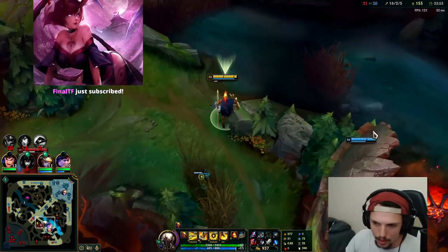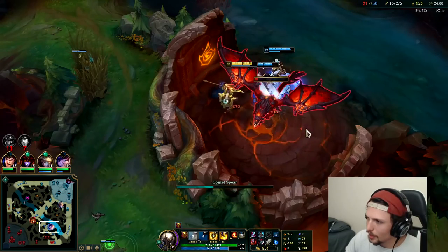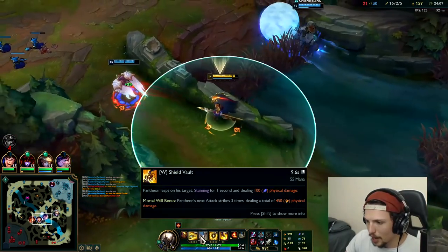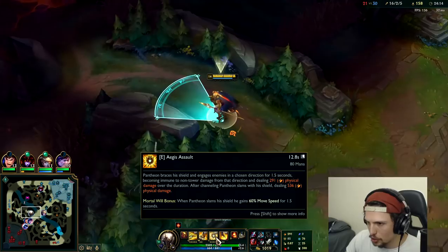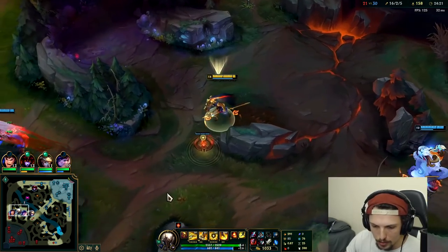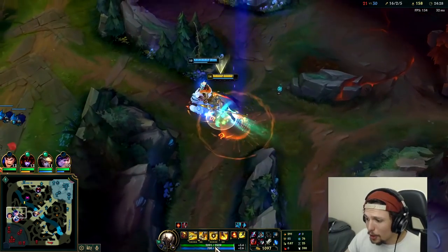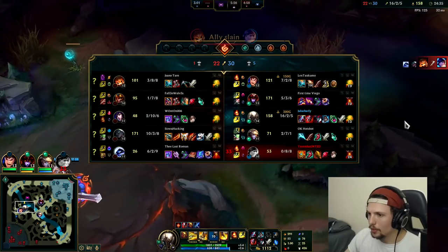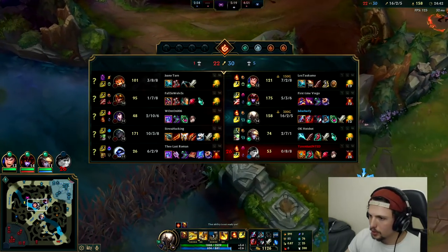Let's just get a dragon — I don't want to lose this game, we're so far ahead at 16-2, I just want to win it. Does your E stack Conqueror? I believe it does. My Q stacks it, my W stacks it, and I believe my E multi-stacks it — at least twice off the initial poke damage and then the final push damage. Pantheon stacks Conqueror really fast, it's his best keystone by far. Look at that — 500 damage off one auto attack. How is that okay? That is disgusting.